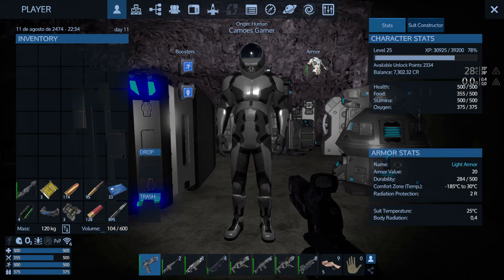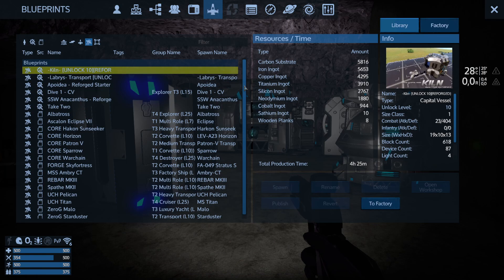What I want for my first starting capital vessel is the Kiln, unlock level 10 Reforged Eden, designed by Excalibur. I need carbon substrate, iron ingots, copper, titanium, silicon, neodymium, cobalt, satiium, and wooden planks. Just to link up all the episodes, I will show you the current resources that I have. If I'm missing a little bit I will go and get it. We will try out this capital vessel on this episode - I'll probably record it over a couple of takes because it takes four hours and 25 minutes to get these out from the factory.